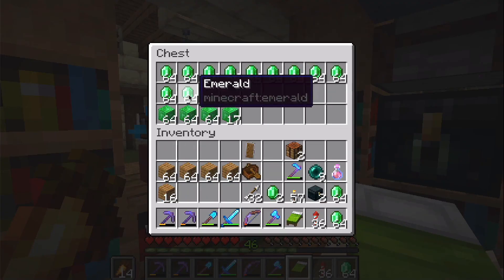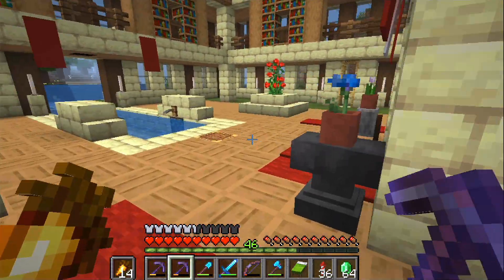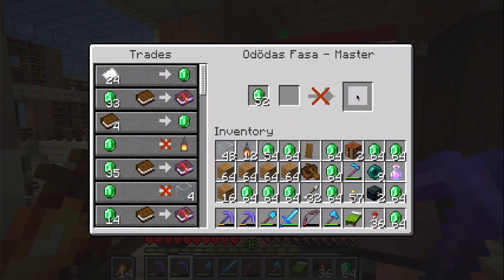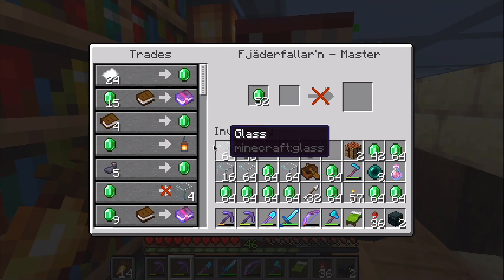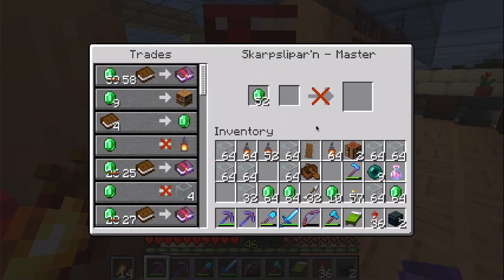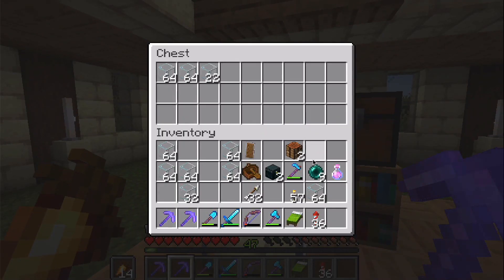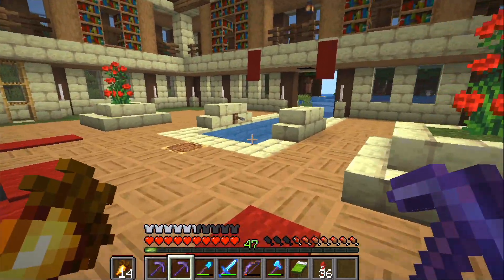But there is one more thing I'd like to do here in the library, and that is to repair the picks by trading for glass. There is no shortage of emeralds. Maybe we can trade for some lanterns as well — that's always a good thing to have. Glass and lanterns. One pick fully repaired, and the second one repaired. We'll put the lanterns here, and maybe keep four stacks of glass — make them red and use them at the nether outpost.